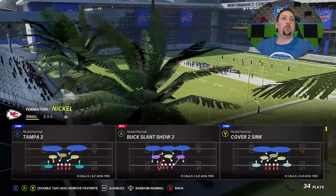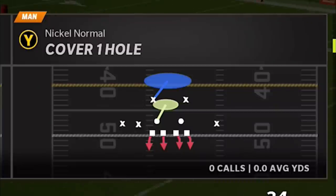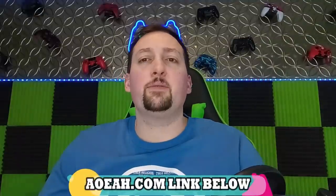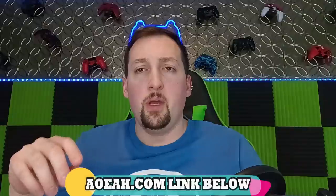We're going to pick the Close X Fade on the offensive side. This is a man beating play for the most part, and I see a lot of people running man coverage, especially plays like cover one hole. This video is brought to you by my coin sponsors at AOEAH.com. If you guys want to get your MUT team up and support this channel, you can check them out — link in the description below. Use discount code MONEY for 3% off, but there's also discount code EMAIL right now for 6% off, which will save you more money. Checking them out through my link in the description helps support this channel.